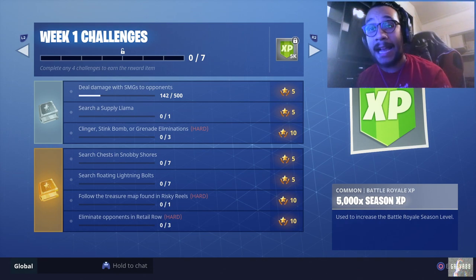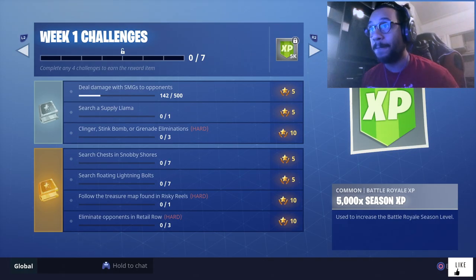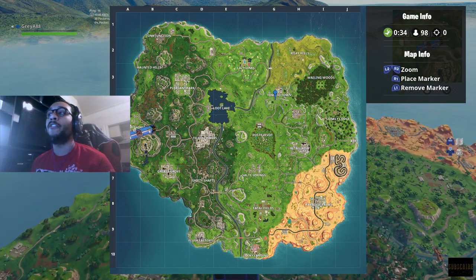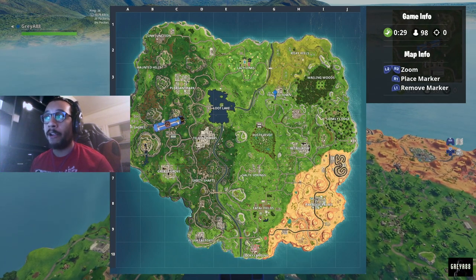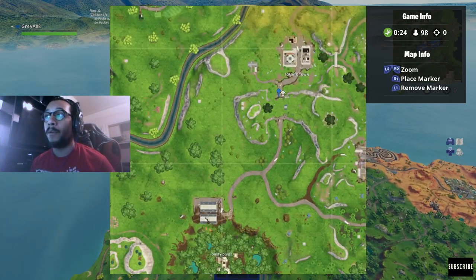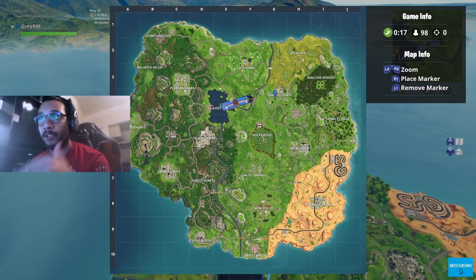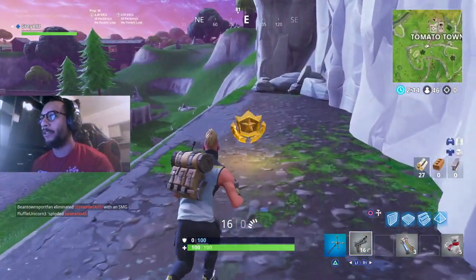I'm going to show you exactly where to get that done and earn that 10-star XP. Our bus is officially in the air. The treasure map found in Risky Reels is basically going to lead you to — you can see where my marker is right here near Tomato Town — that's basically where the treasure is found. It's right around this edge area near Tomato Town, and as we get closer I'll show you exactly where it is.